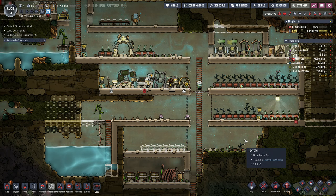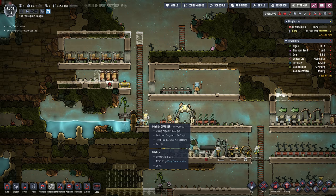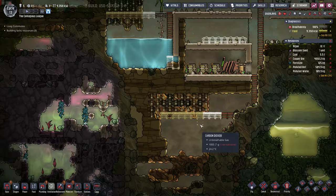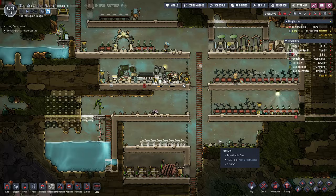Research complete - that was the rock crusher, the prerequisite technology for the fire pole. How are we doing on copper? We have four tons of copper. We're going to get a lot more when we dig this out, so there's going to be enough for us to go ahead and do our fire pole. Let's go ahead and speed back up again.